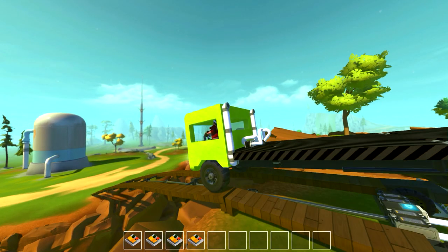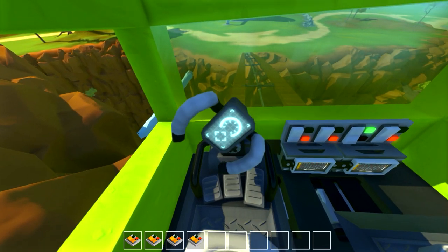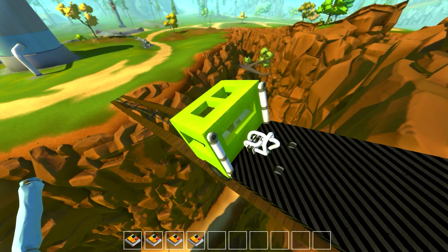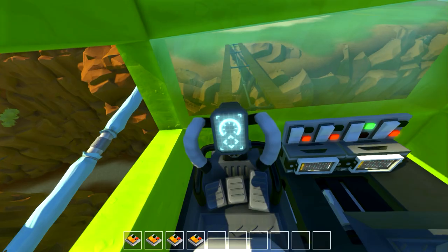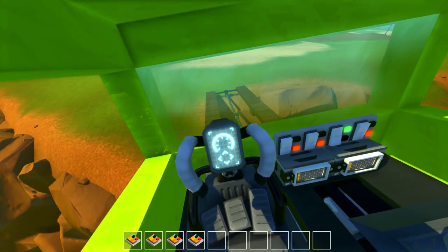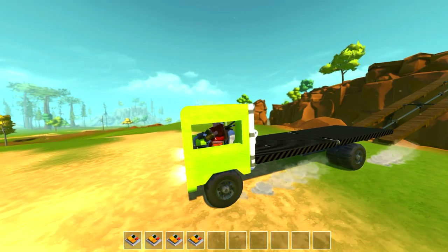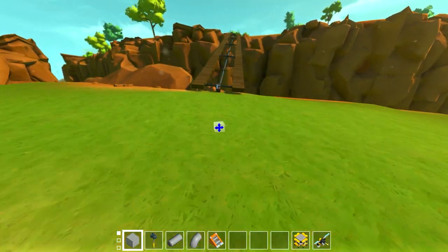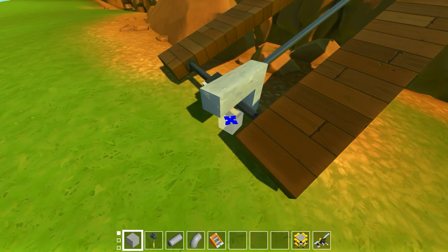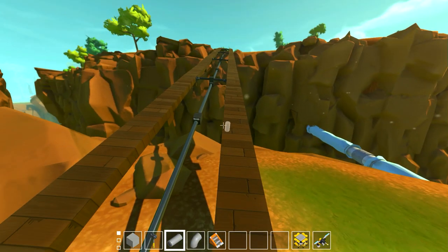Lining her up in first person — this is really sketchy looking. It's quite awesome in first person but very scary because you can't really tell where your wheels are. We've got the canyon to our left, canyon to our right, lag all around us — just an amazing experience. We take the truck, drive it off the bridge to save some frames, then hook the bridge in on this side.